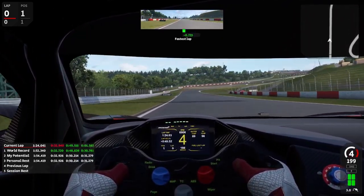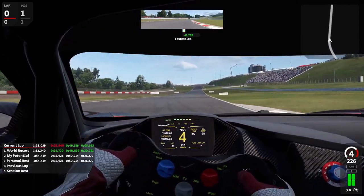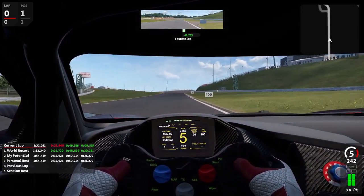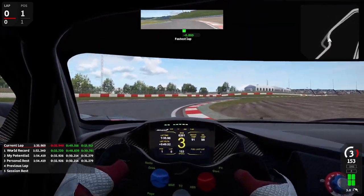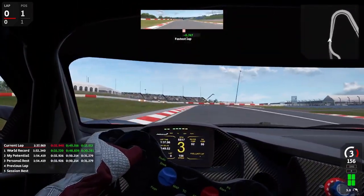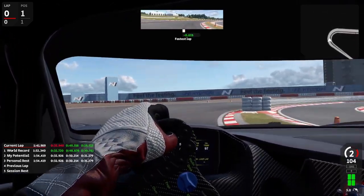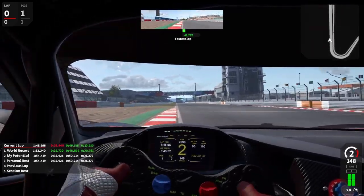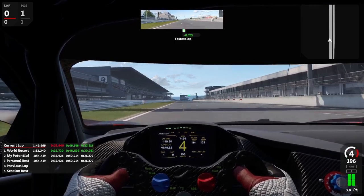One explanation for this phenomenon could be that Automobilista 2 features two different tire compounds — the slick tires and the hard tires — while Assetto Corsa Competizione has one standardized tire. For their difference in behavior, I'm pretty sure that it's not actually Automobilista 2 that is lacking, but as I've said countless times before, it's the terrible default setups for the cars, which are badly adjusted overall.